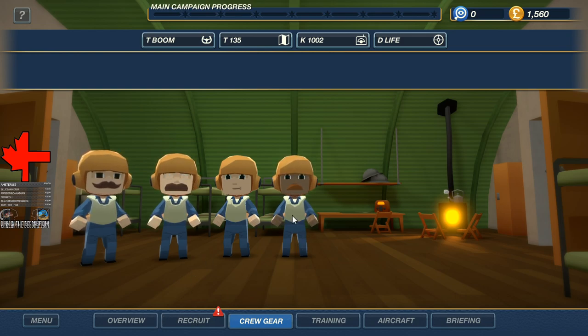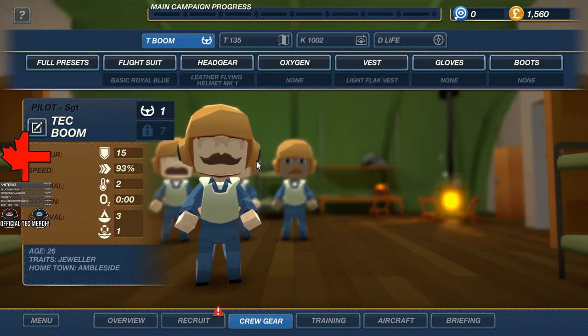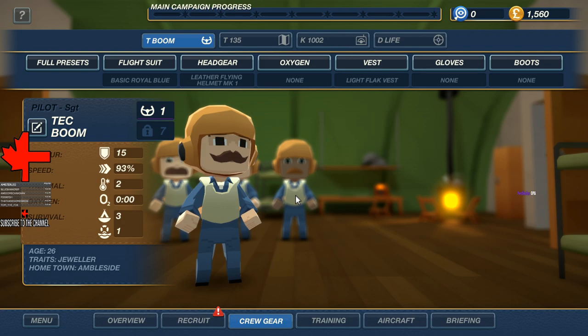We're just going to bring in somebody else. So we're starting off with, of course, me — Tech. You do have to put in a last name here. So basically, the idea is to recruit some people, get them all ready to go, and all of that wonderful stuff. First of all, we've got myself, Sergeant Tech Boom, because you need a last name in this game for some reason.